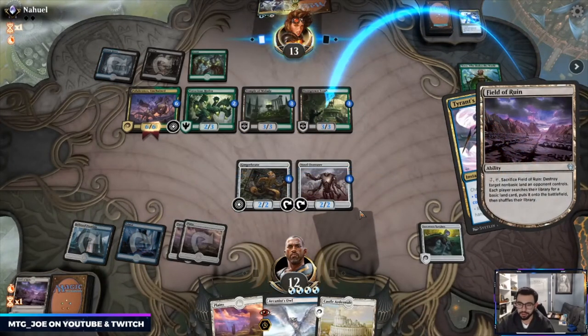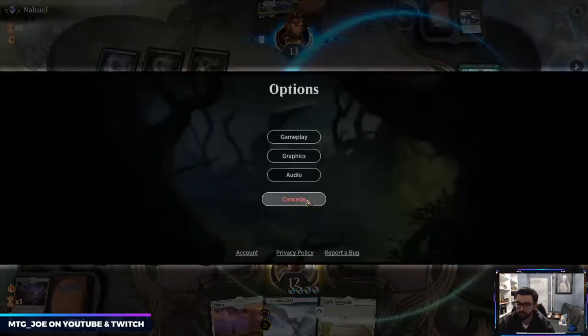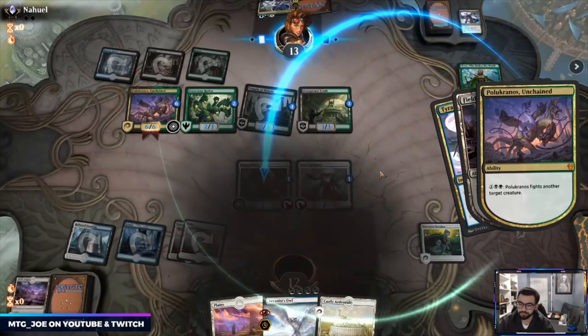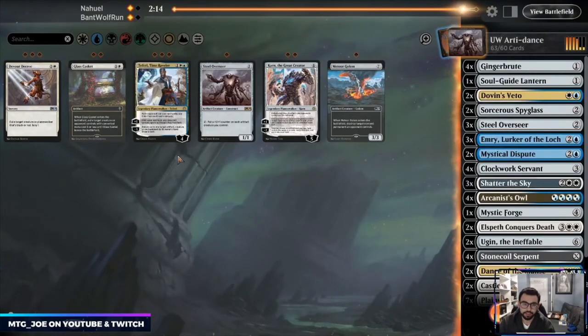I think we're dead on this one. If I knew they had this many creatures — yeah, I'm not coming back from this. The problem is with Hydroid Krasis it gets a little troublesome. We want Shatters. With them bringing Tyrant's Scorn in, I don't think Overseer is the way we win.